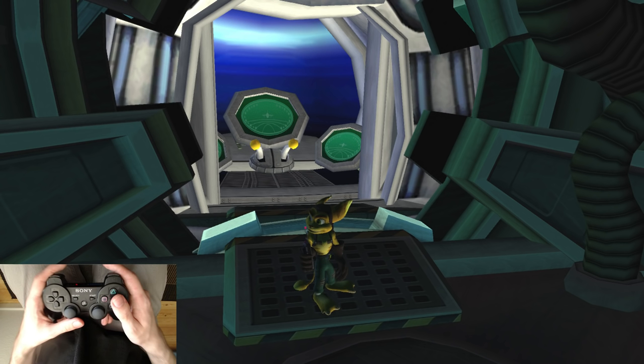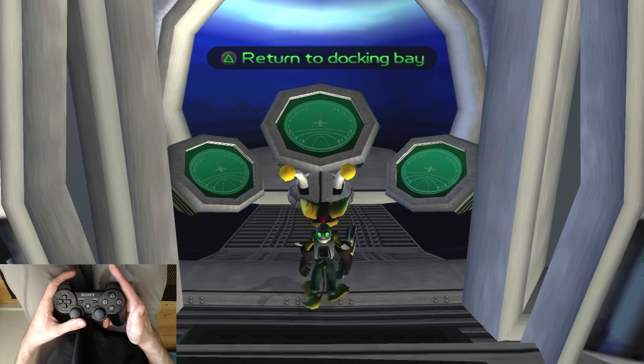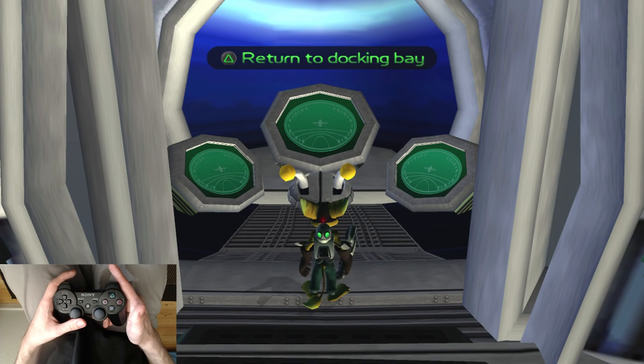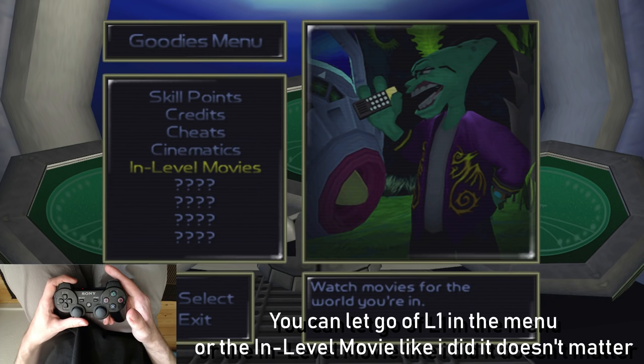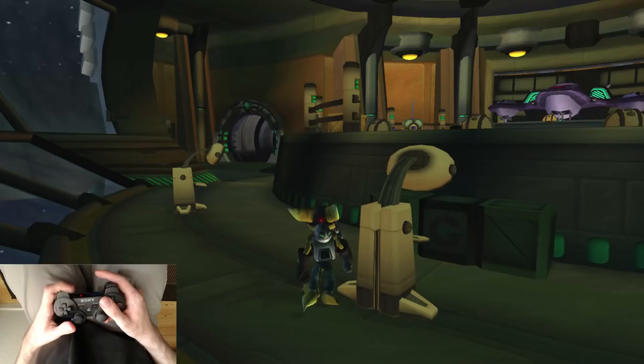Pod Warp is a strange warp on Blarg Station seen in NG+ runs. Step 1: walk into the pod — you know you're in it when the green text appears at the top. Step 2: hold L1 then pause. Step 3: let go of L1 and play an in-level movie. Step 4: press triangle in the in-level movie. Step 5: unpause the game. You will now be warped back to the main area where your ship is. The pod is actually still on its way back from the other ship, so if you wait long enough you'll warp back to the pod.